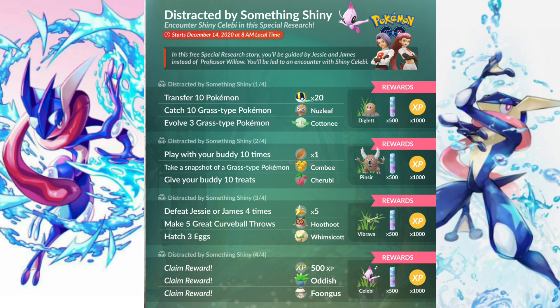After a talk with Jesse and James you move on to the second task. Play with your buddy 10 times for one Poffin — that's pretty good. Take a snapshot of a grass-type Pokémon, rewarding a Combee. Give your buddy 10 treats, which gives you a Cherubi. Cherubi is a pretty rare Pokémon that only spawns with the grass-type lure, so if you don't have it this is a good place to get one. The rewards are a Pinsir with shiny potential, 500 Stardust, and 1000 XP.